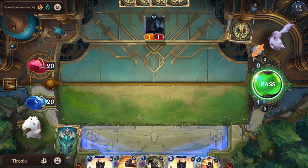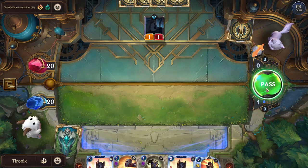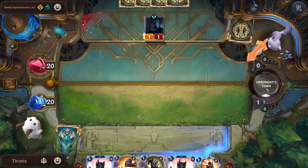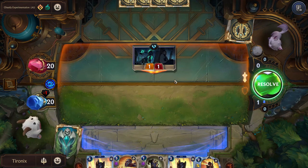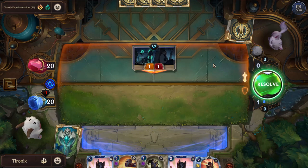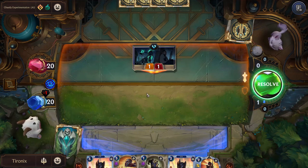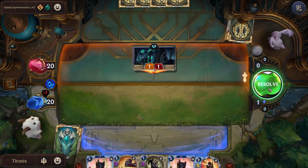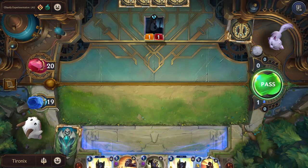The point to win is to reduce the opponent's nexus to zero - that's how you win the game - and you have to protect your own so it doesn't reach zero. Since I can't defend, they're going to get me down to 19. I don't have anything to play, so I'm going to pass, giving the opponent their opportunity to attack. They're going to be able to hit our nexus.